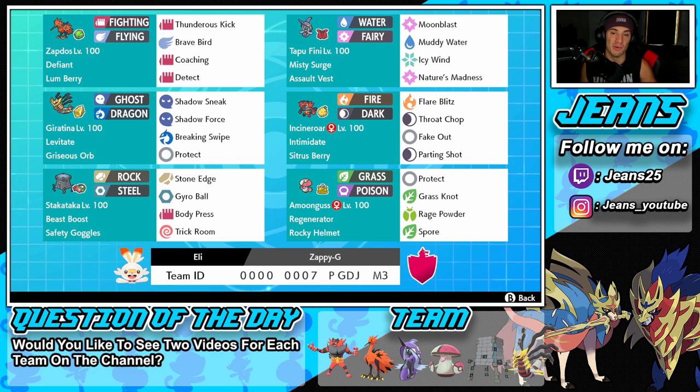Can't have a solid Giratina team without Incineroar. I'm not even going to say anything about this Pokemon — you guys already know everything about it, everyone's using it. It's basically the same moveset, same item, same ability. Incineroar is right there if you guys want to study it.